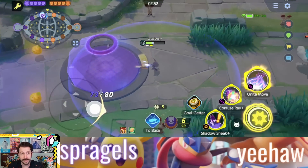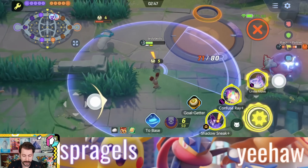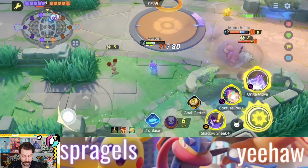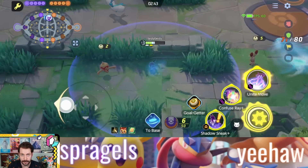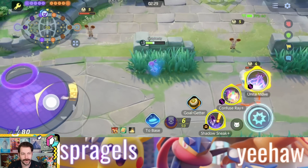But if you hit them not from the front, you don't get any of these benefits. Yes, you do damage, but they do not end up heading back to base or anything like that — just some damage is done to the enemy. And they get a minor speed reduction, so I guess it's not nothing, but it's not what you want out of this move.